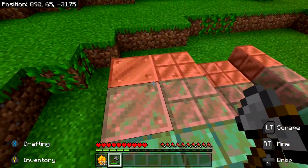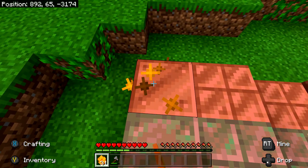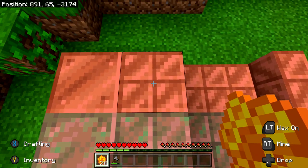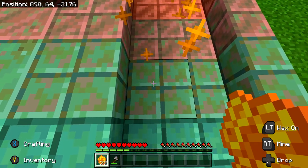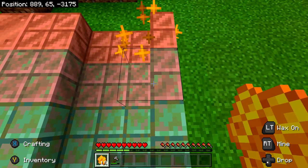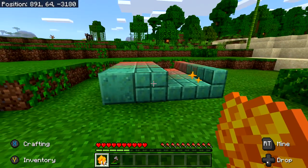Then take your wax and wax every single block. In total, that's 16 blocks, so make sure you get every single one and that they're all different types. You should have the four different oxidation levels multiplied by the four types of blocks for a total of 16. You can check how many honeycomb pieces you have left to keep the count right.